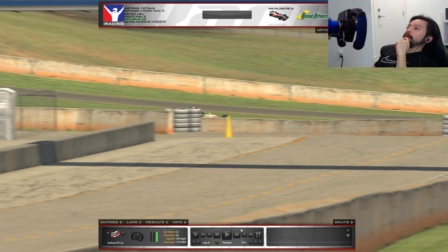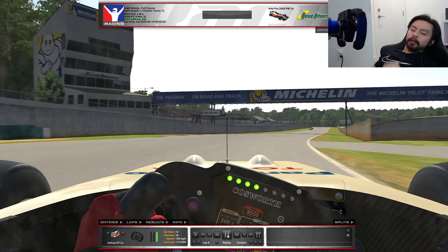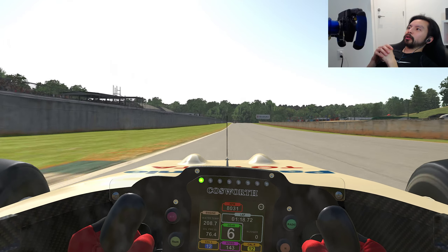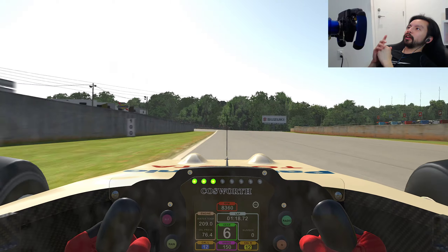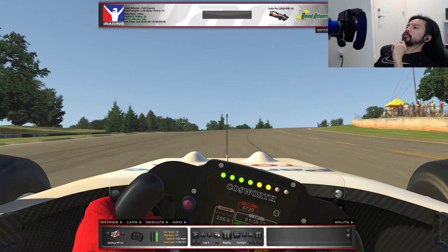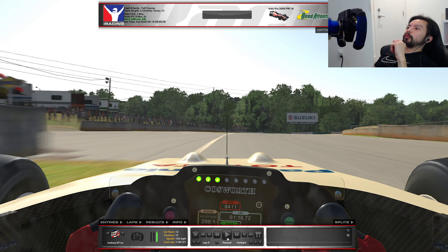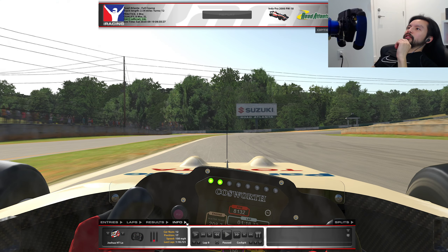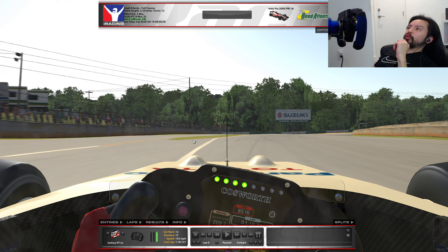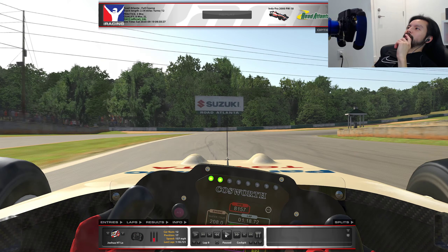Let me show you how I run through this lap. I'll start with the cockpit view — this is the last turn coming into the home straight, obviously flat out. Then I brake right when I hit the grass. Let me rewind and show you the controls: as soon as I get to where this grass is, I hit the brakes and downshift twice, from gear six down to gear four.